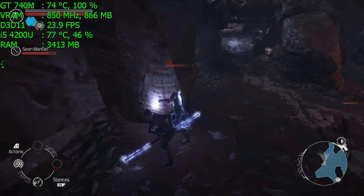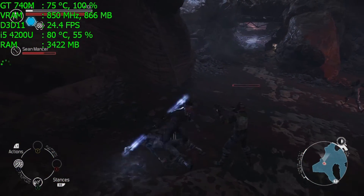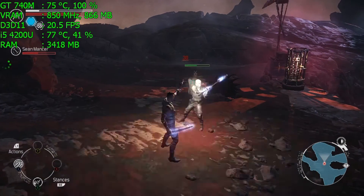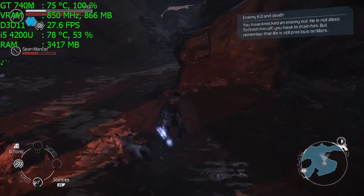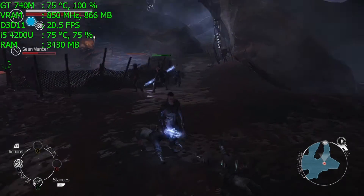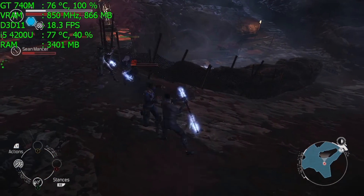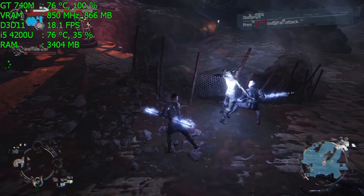Regarding settings, as you can see, I'm playing at 720p with all settings on the lowest possible. I'm also using dynamic resolution, which lowers the resolution below 720p if necessary. Looking at the framerate counter, I'm getting around 25 to 27 frames — all lower than 30, and many times lower than 25. I'm using MSI Afterburner to record, which costs about 2 frames per second, and right now we're seeing 17 frames — a little bit horrible.